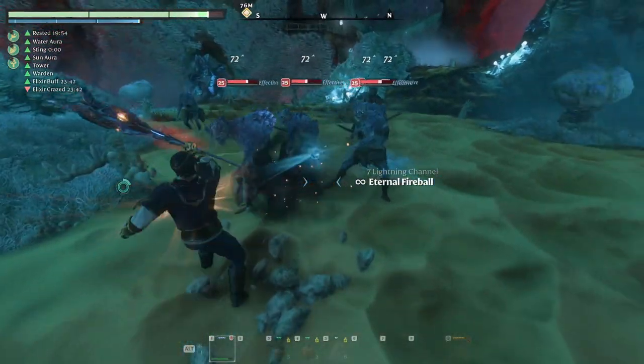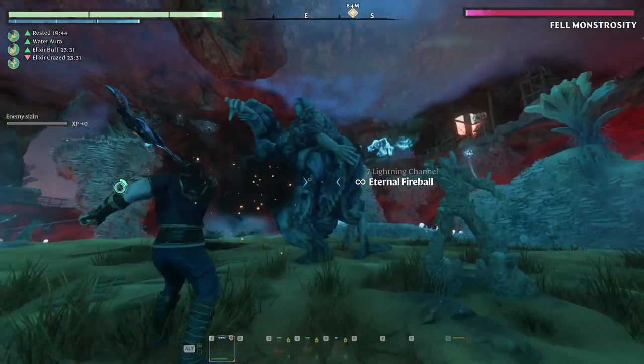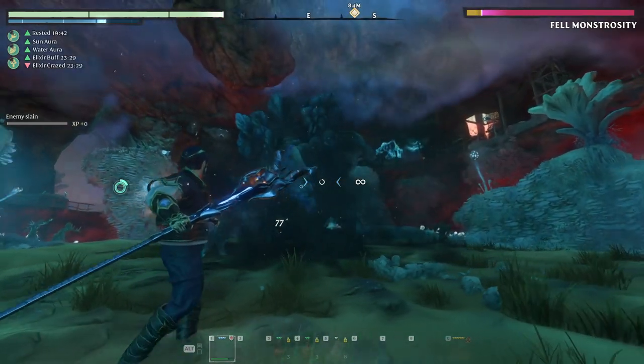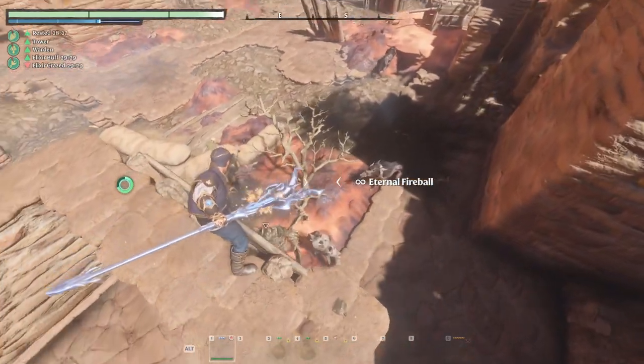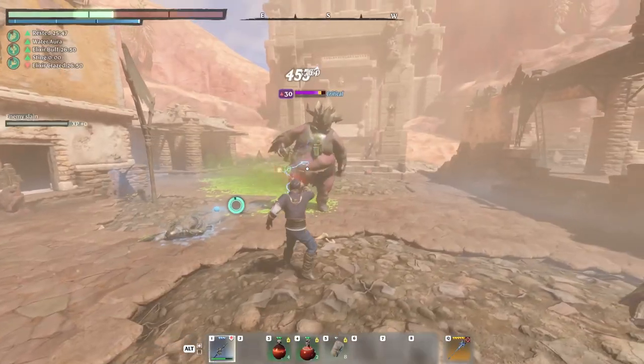In this Enshrouded build video I will showcase the fire mage. Fire damage is effective against fell enemies and vukah, but resisted by simple scavengers — not by matrons though.